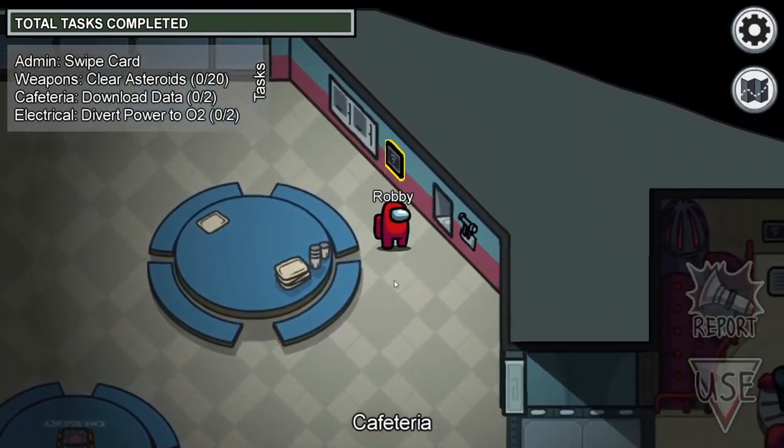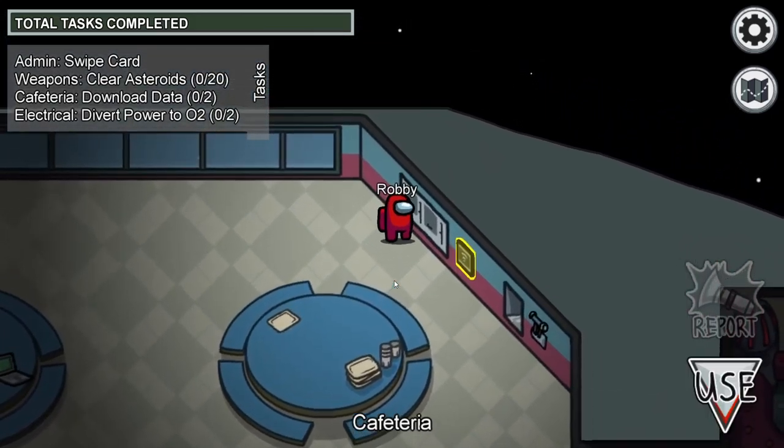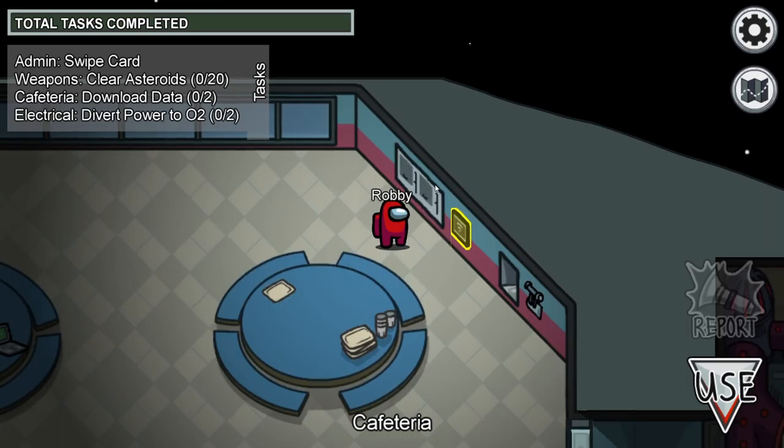The interact area for the objects are similar for most tasks — about a step to the left or right, three steps above the task, and less than a step below the task. I believe it was created this way because of the art style.